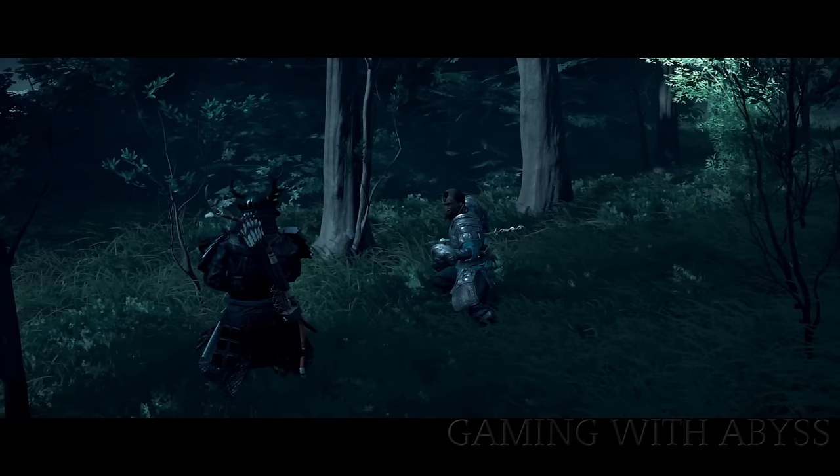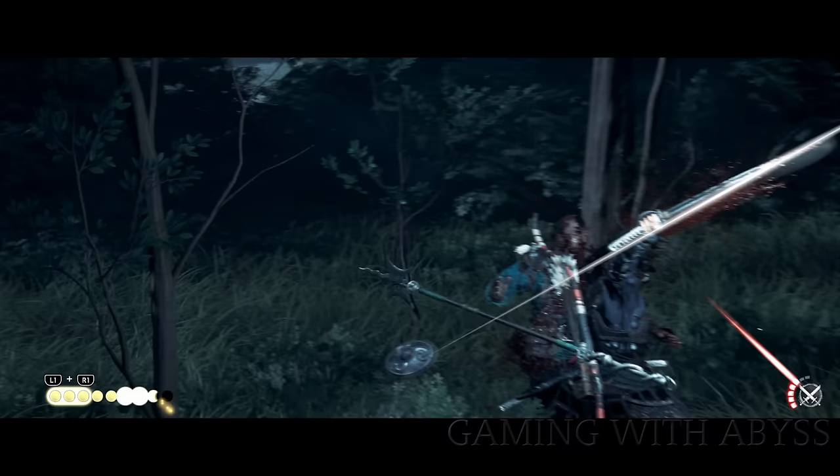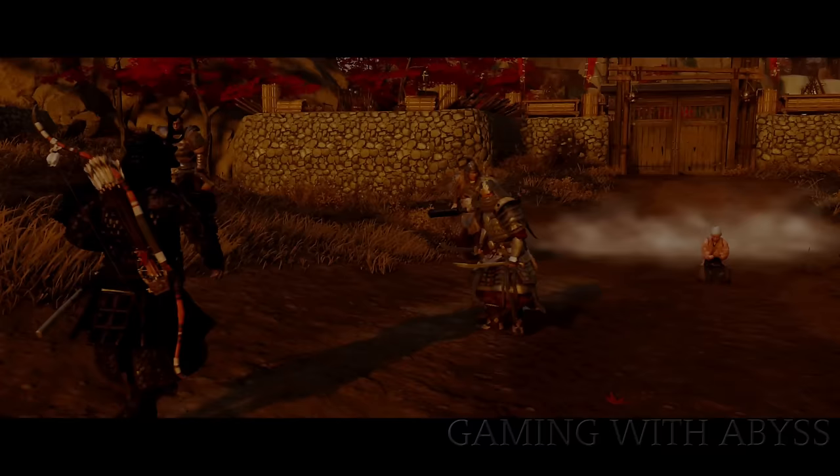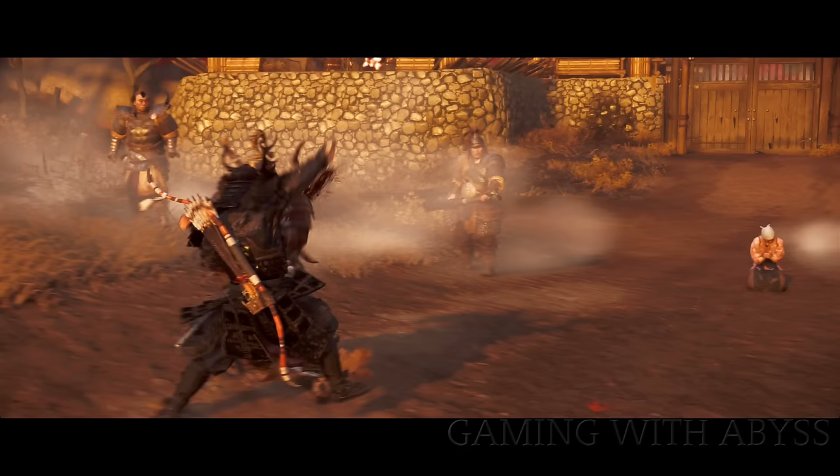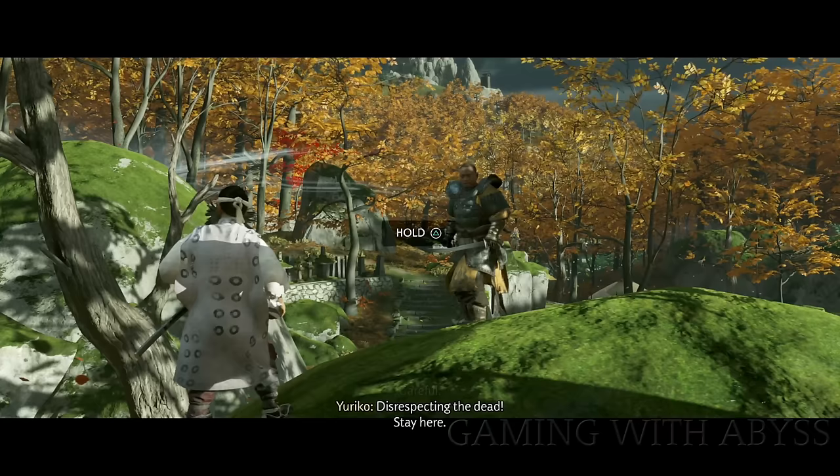Next is standoffs. After a couple of them I started noticing that enemies will flinch at you. It didn't catch me off guard at first, but I did get caught a couple times — something you do not want. To avoid that, you want to stare at their feet.